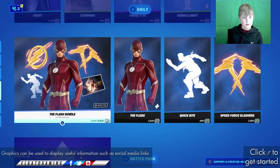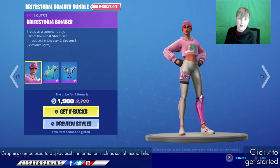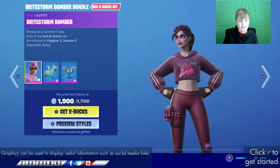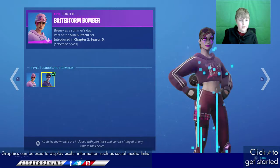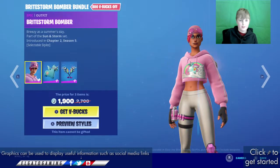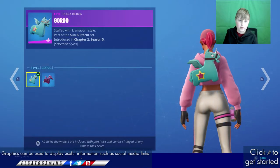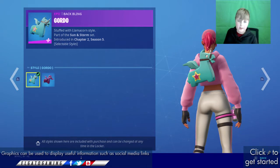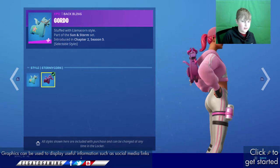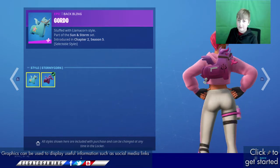Not all the packs it looks like. The Bright Storm Bomber is here with two added styles. The Cloud Burst Bomber is here. The Gordor is here with a Stormy Corner style.